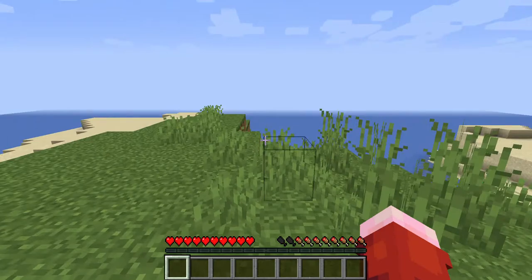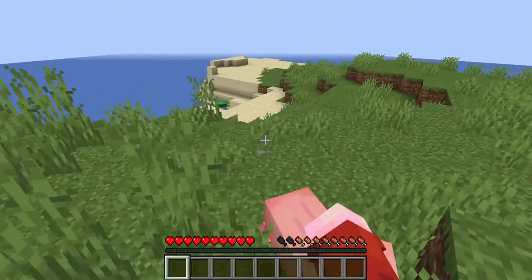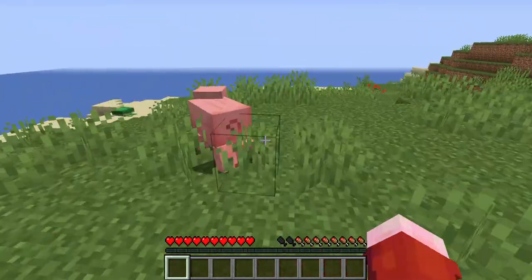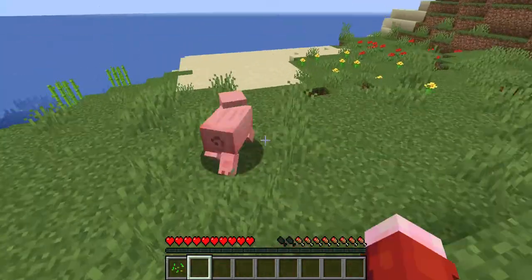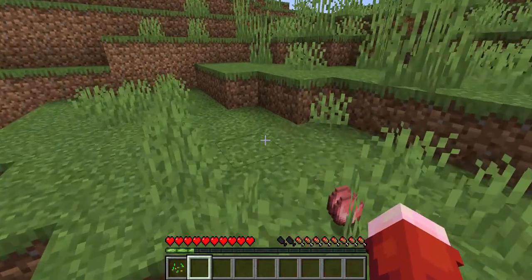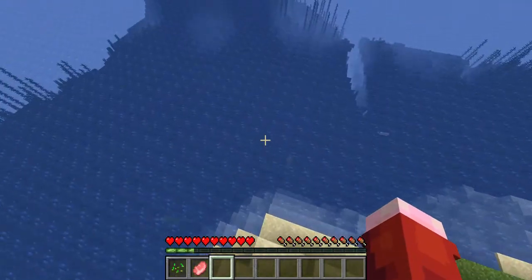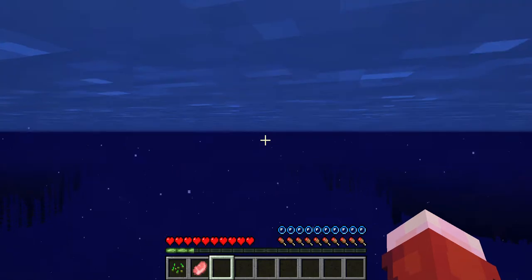I need to start swimming quick. I don't know where I am but I think I might — does Optifine tell you on screen? I'm not sure because I do have Optifine, I just don't usually use it because the normal version of 1.16.5 is what pops up first. I wasted hunger trying to kill that pig. I'm gonna go this way because I can see a shipwreck which means wood.